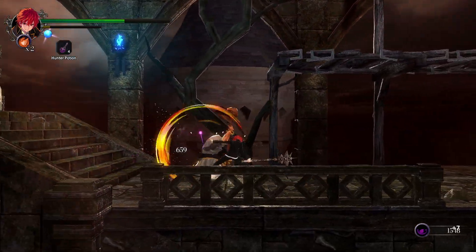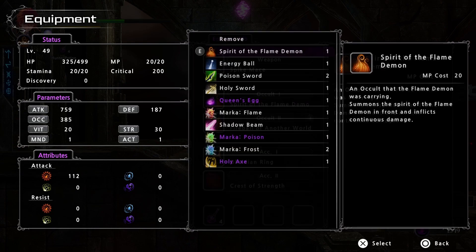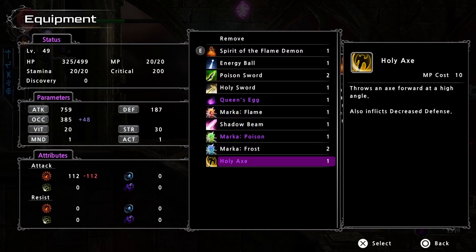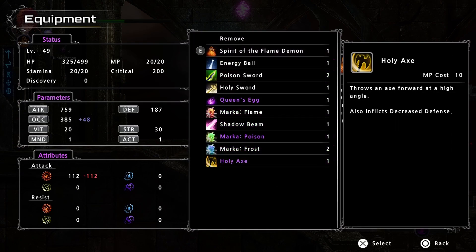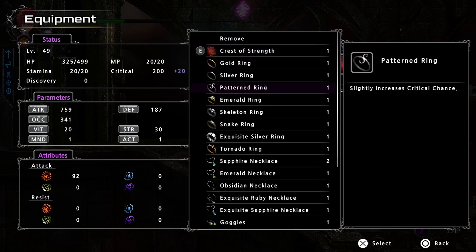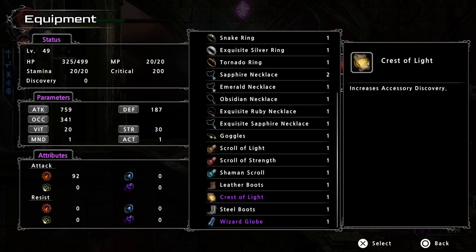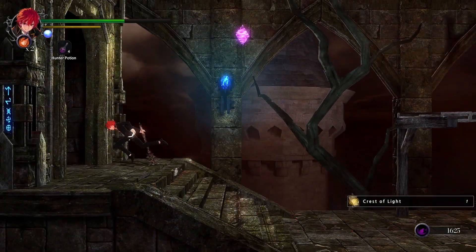Let's go! We get a power crack — Crest of Light. What do you do? It's nothing for the Crest of Light itself, but Holy Axe — does it do good damage? It seems like it does, so let's equip it. And Crest of Light probably just increases item discovery — accessory discovery. It's not bad, it's really good.